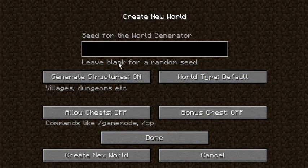We're going to go into more world options and leave these two alone. I'm going to allow cheats just in case, because I have noticed there are some issues I do come across. I have turned on bonus chests. We're going to leave the seed blank, click done, and create new world.